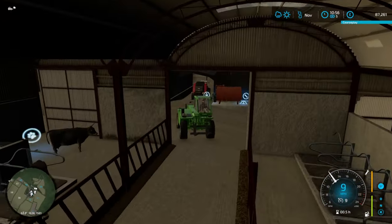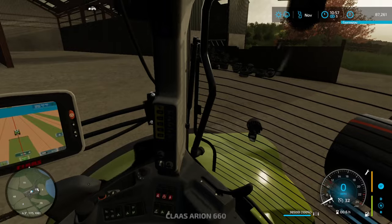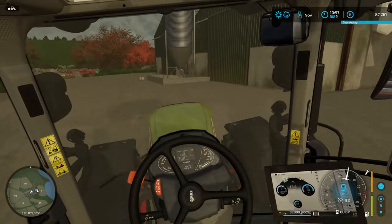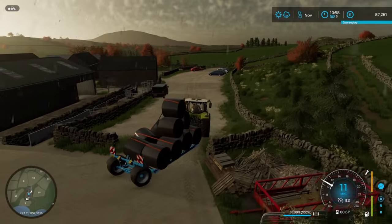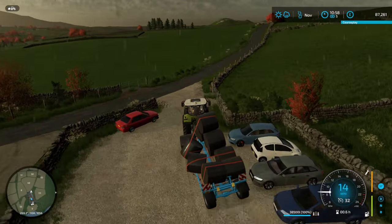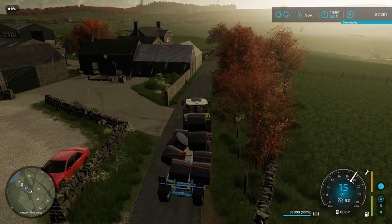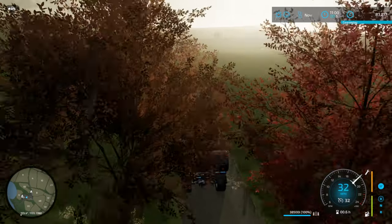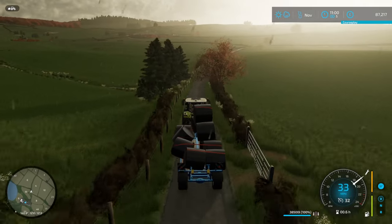We can leave this Merlot over here for now because it'll be needed later. We'll go and get the Class tractor which is attached to a not-very-well-loaded bale trailer - but it's still loaded, so that'll do. That's 38 and a half thousand litres of silage there, plus the silage we've already made. Hopefully it'll last a while. We'll get this back to the farm and then go get the van, because that's got a small trailer with two pallets of herbicide on it.